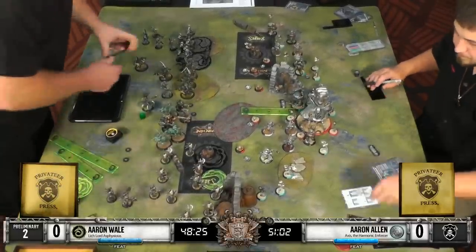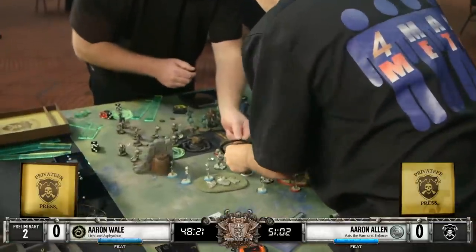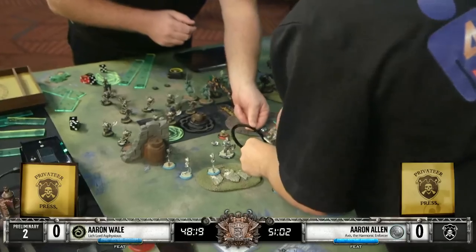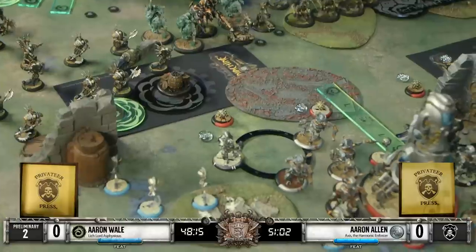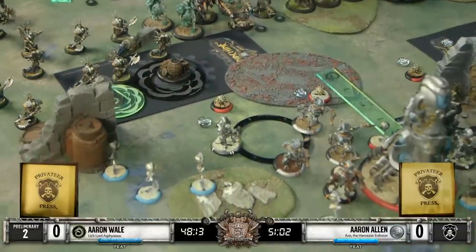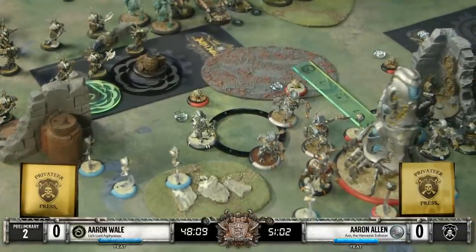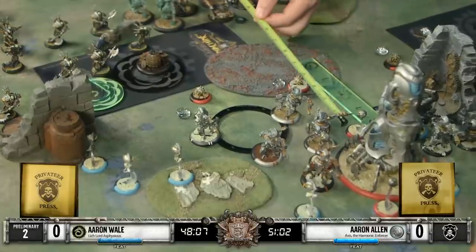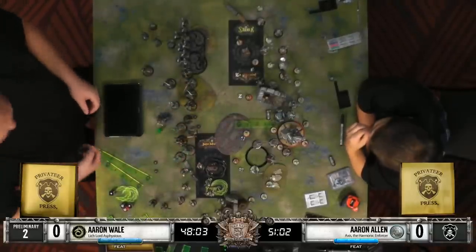It does look like a little bit of damage was done from the Desecrator shooting to these two Galvanizers here - got that AoE to clip a couple of them. And that does leave behind a scather, which is not going to be particularly relevant to the Galvanizers themselves. But it could stop some of those Elimination Servitors from coming up, which are very efficient at killing Bane Warriors.